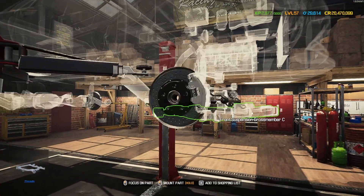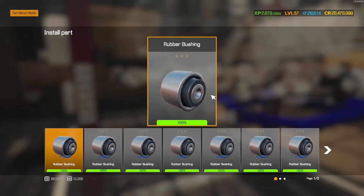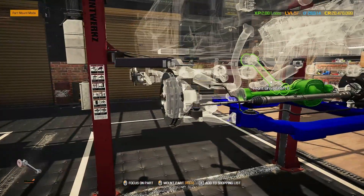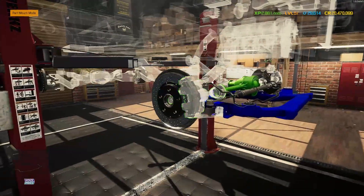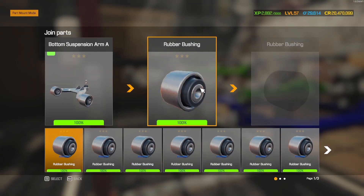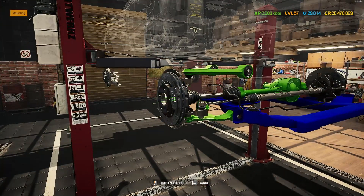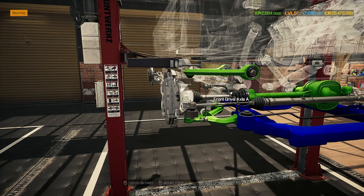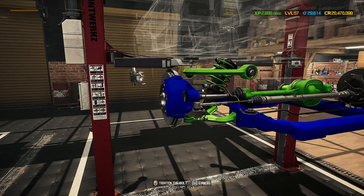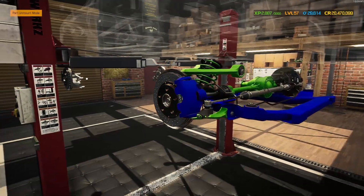For the front cross member I've gone for blue — quite liking that, it matches the stripe at the front. The front drive axle is done in Monster Energy green. Upper suspension arm in green as well, lower one also in green — looks pretty cool. Getting the drive axle in, sway bar end link on, then the shock in gunmetal gray and green. Brake caliper in blue, closely matched to that front cross member — looking pretty sweet.